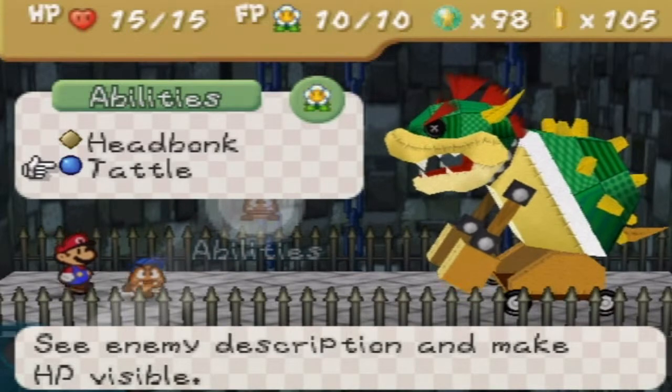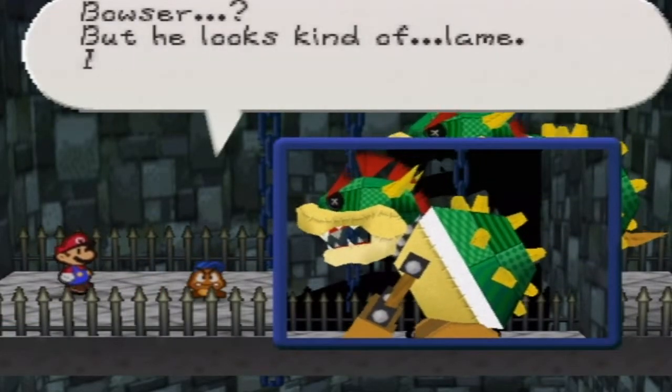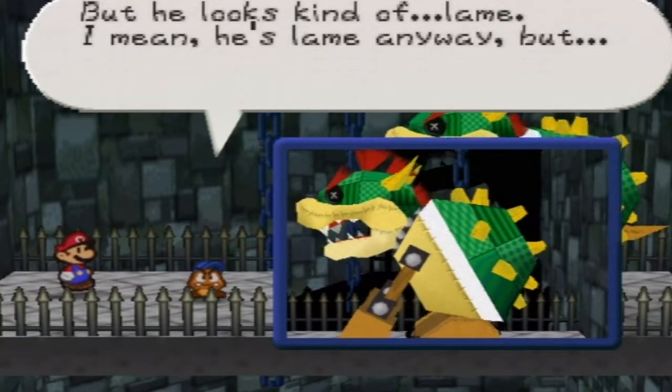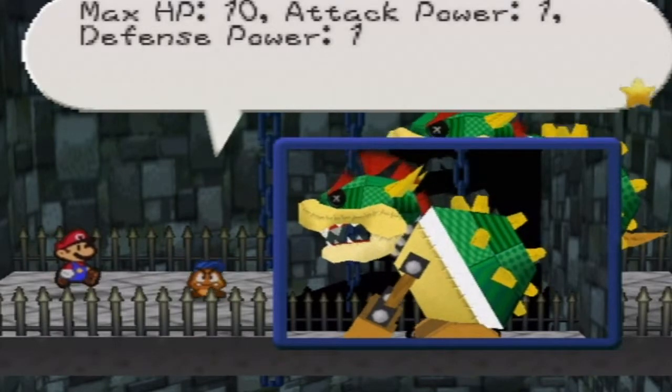That's amazing! Have you been working out or something? Bowser? But he looks kind of lame. I mean, he's lame anyway, but... Max HP 10, Attack Power 1, Defense Power 1...